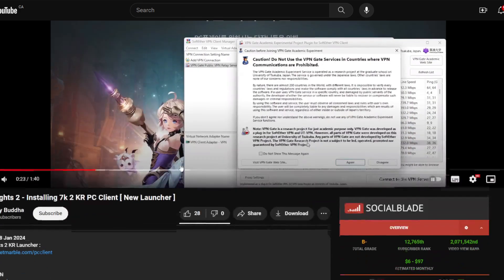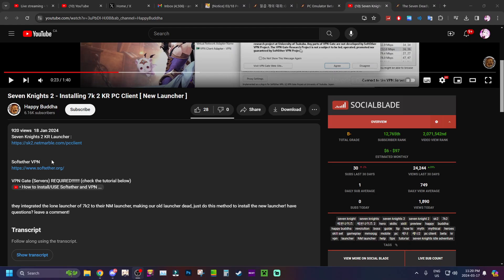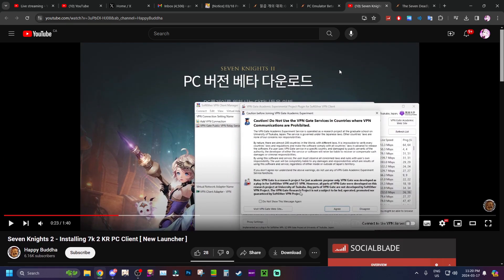The VPN link Happy Buddha has is from SoftEther VPN. You can use that link — make sure you have this set up in advance because when you're downloading the version of your choice you need to be in that region. If you are downloading the KR or JP version, you have to make sure your VPN is set to that location as you download and install the actual product. That's very important when installing the game.